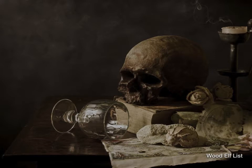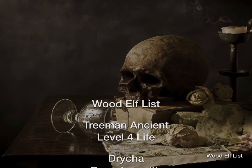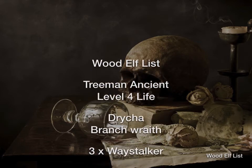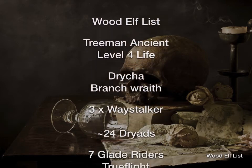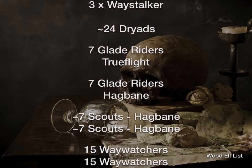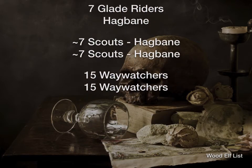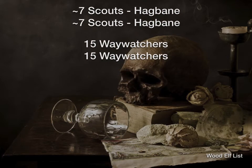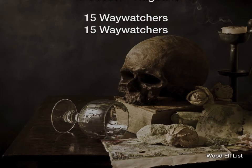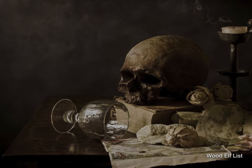Just running through his list — it's very similar to one from Batrep 9. It's his hidden deployment list. He's got a Treeman Ancient, Level 4 Life, Drycha and a Branch Wraith, three Waystalkers, about 24 Dryads, seven Glade Riders and another seven Glade Riders — I think he flicks between Trueflight and Hagbane on them. Two small units of Scouts with Hagbane, and two big units of Waywatchers.